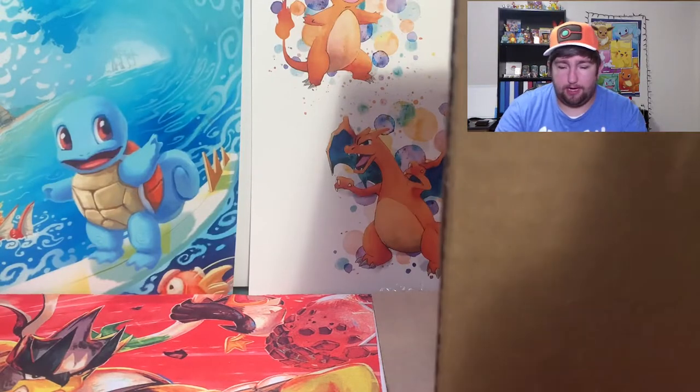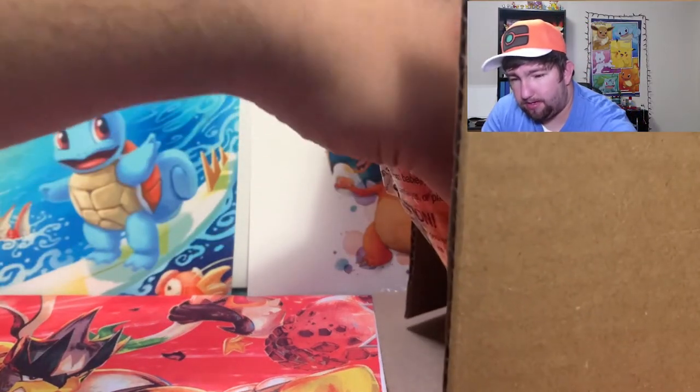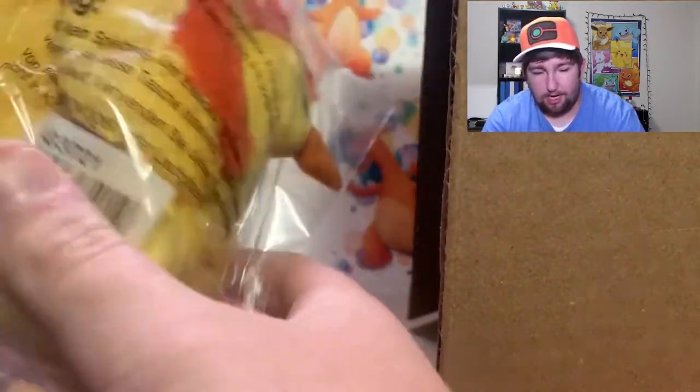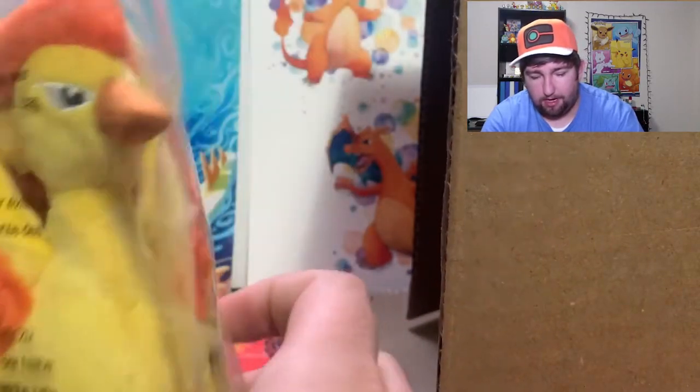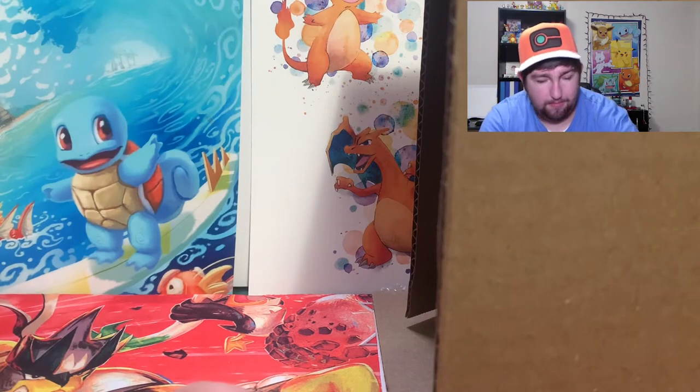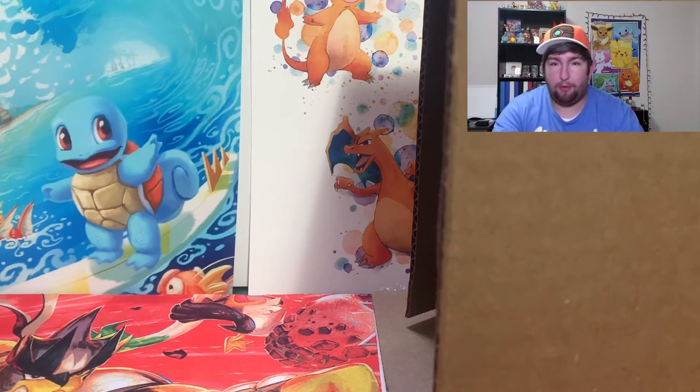Alright, so we got it here, let's come in and pull them out. First thing — it feels like a plush. Oh look at that, it's a Moltres plush! Kind of has his wings folded up so we don't have enough room on the camera, so we'll push him off to the side and maybe review it at the end.